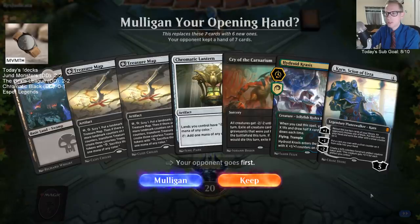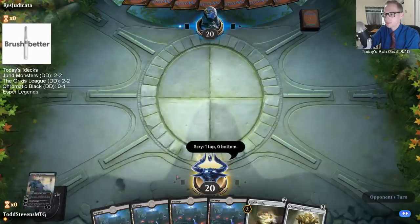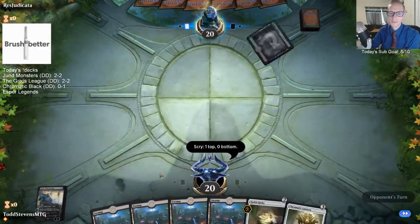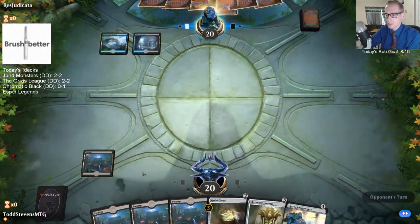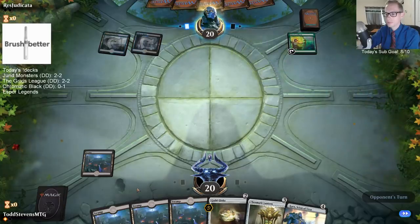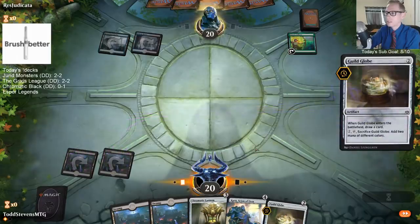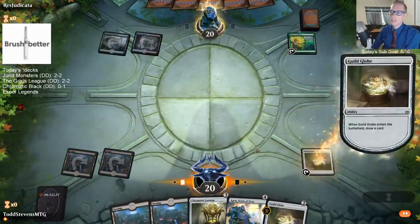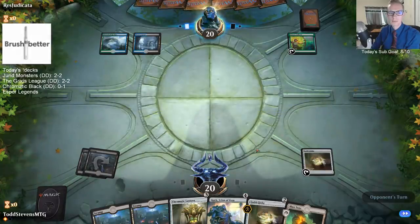I thought this deck had millions of lands - remember last game? There we go, there's all our lands. Look at all these sweet swamps that look the same. Standard is just all about Artifacts - turn two Artifact on both sides. Artifacts are definitely not the least common permanent in Standard.